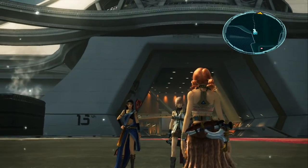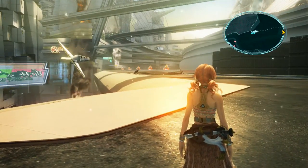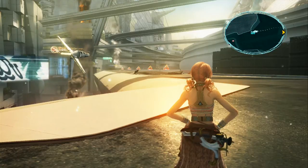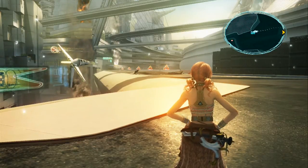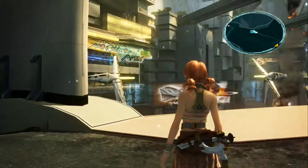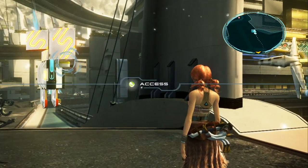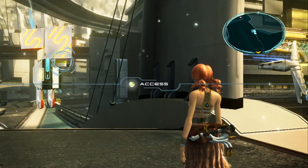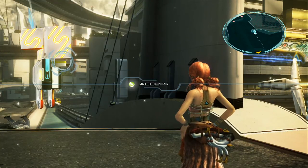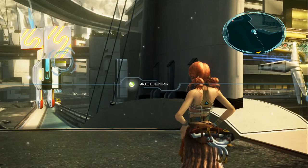The Adamantoise to the left in Eden at the Leviathan Plaza area — if you keep killing him over and over with Vanille's Death spell, he has a rare drop of a Trapezohedron. If you want to know the strategy on how to kill the Adamantoise early in the game with Vanille's Death spell, check back on the last episode or two or three episodes back.